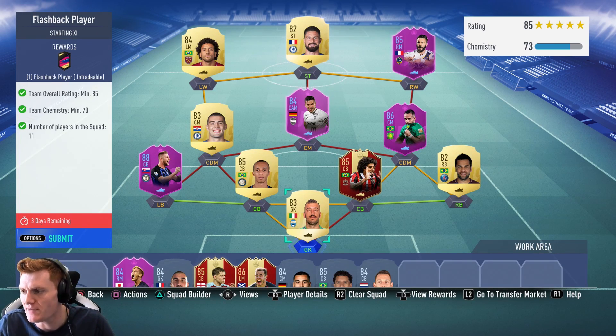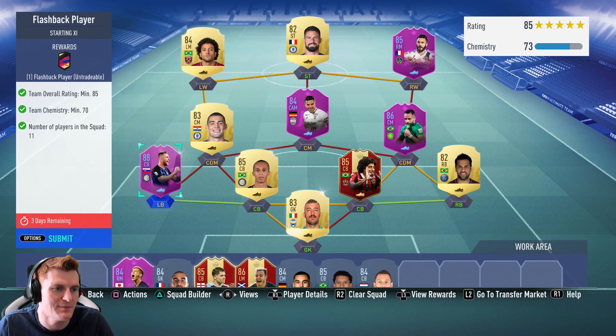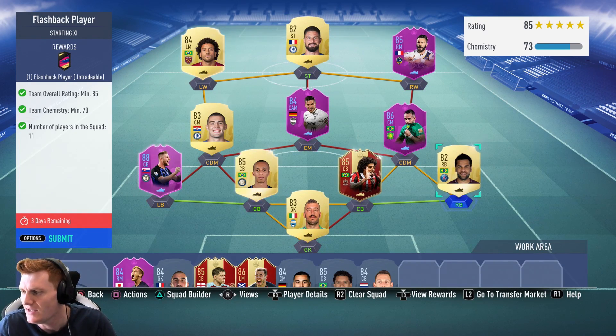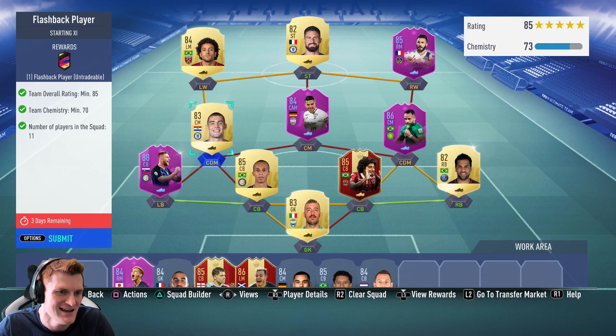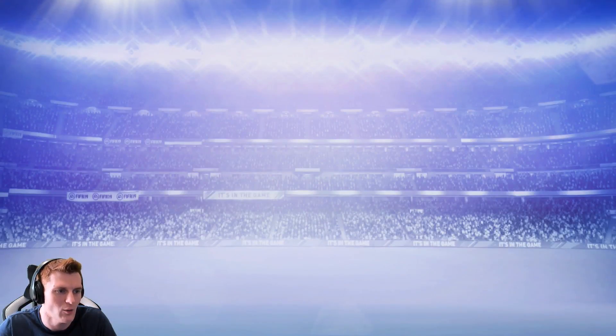This is the team I'll submit to do my own flashback player. I put a whole load of League SBC players in — the reason being that I can then redo those League SBCs with the highest-rated linking cards. We only had to buy Miranda who was about 20k, which is absolutely insane, and Felipe Anderson was like seven and a half. Most of the other stuff just came from grinding.